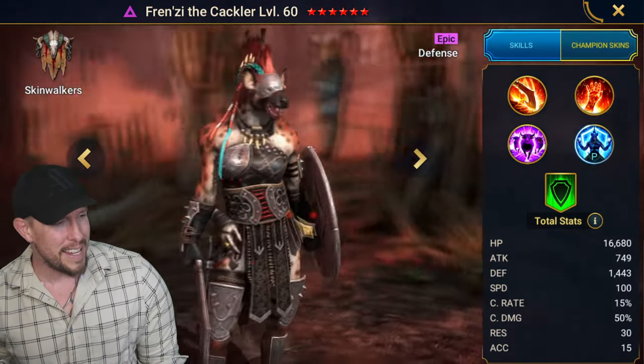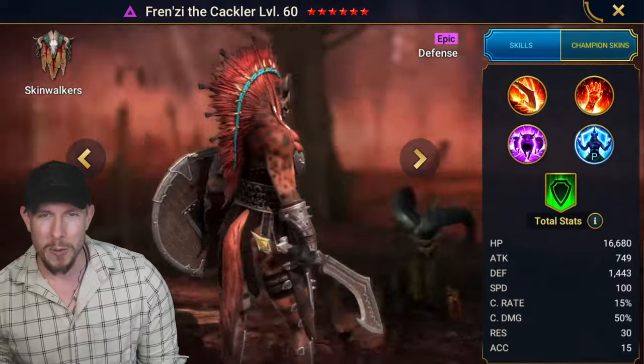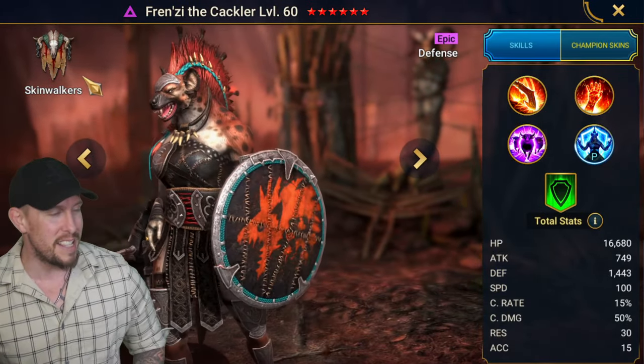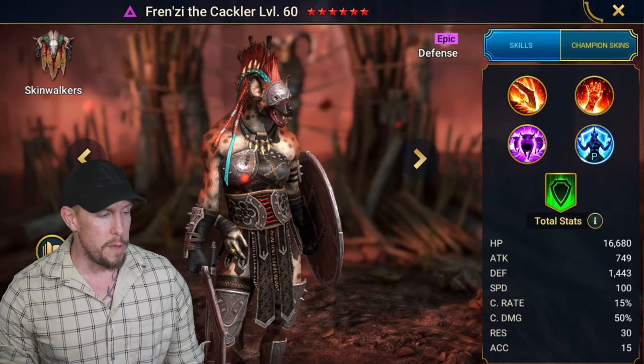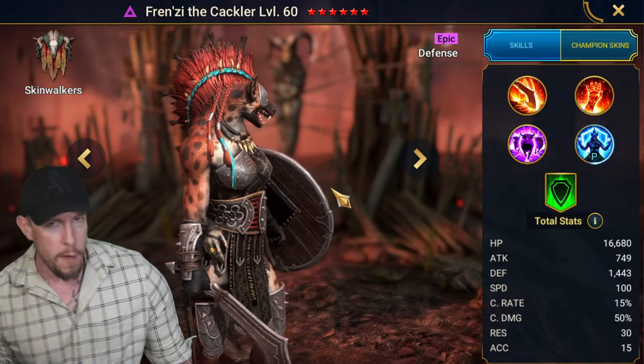Frenzy looks like one of those Hyenas from the Lion King a little bit, right? One of Scar's minions. She's a Void Affinity Skinwalker Champion, Epic Defense Base Champion. The reviews so far are really good on her. She's very unique for an Epic Champion.